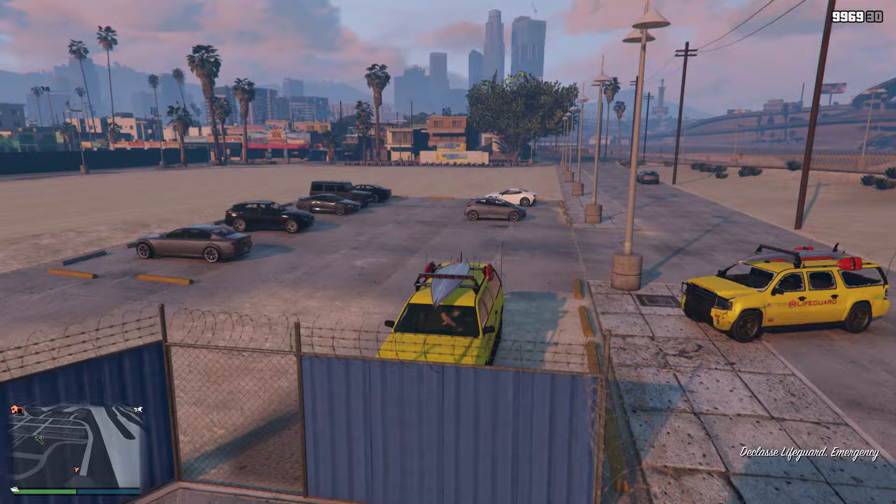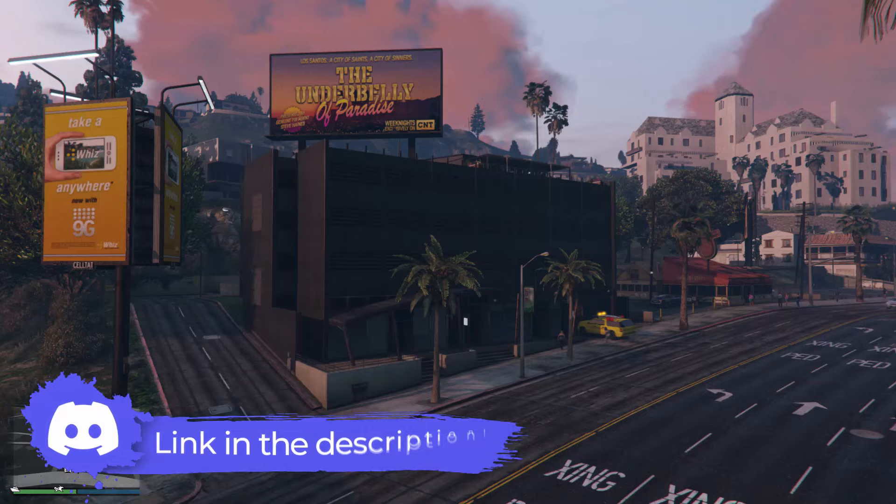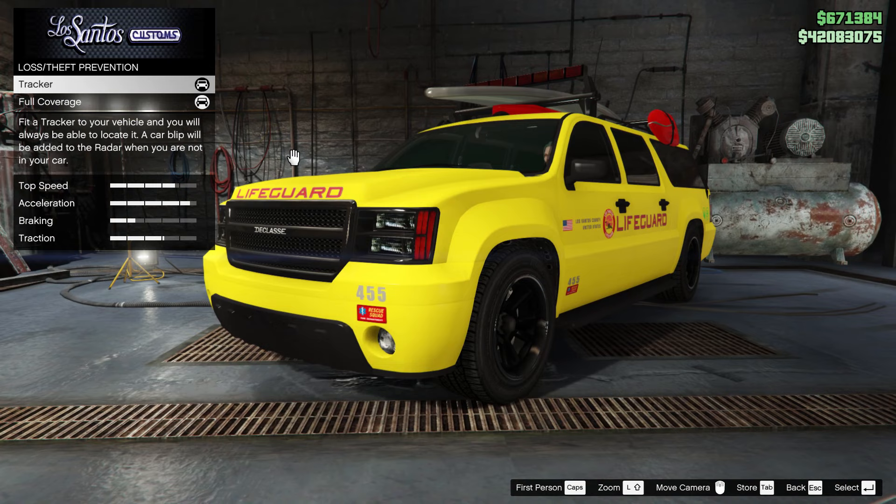If the cargo ship robbery is not available that particular week, you can always wait for the next week or coming weeks. If you can't wait, you can join the Discord link in the description below where people are helping each other out. You just have to borrow the lifeguard vehicle from one of the community members, drive to the lifeguard tower area until the lifeguard vehicle spawns, and then drive and save it inside your garage.